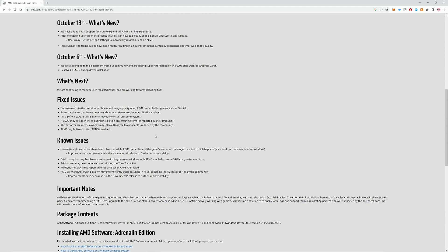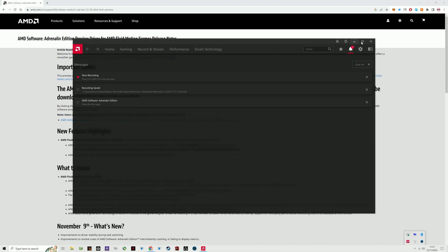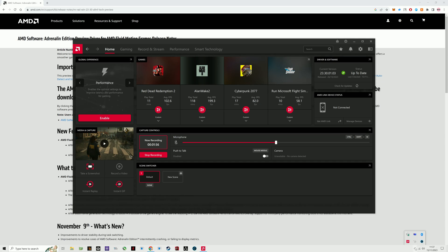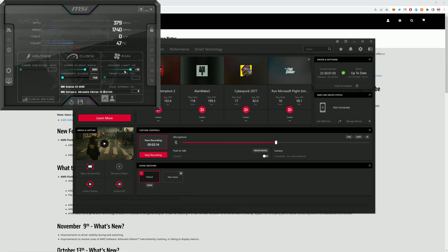After downloading, it is recommended to use DDU to remove the previous driver. Installation is the same as a normal driver. To power up the RX 6600 in MSI Afterburner, simply increase the power limit to max, enable automatic fan settings, and press the Apply button.